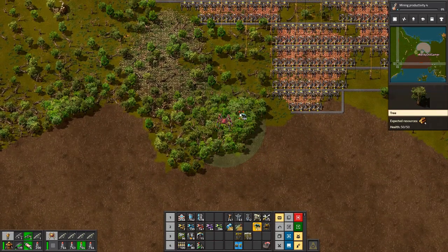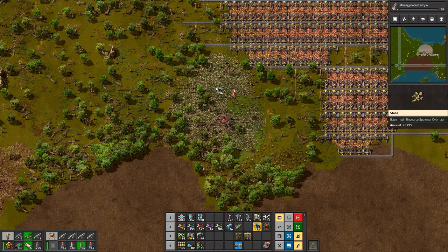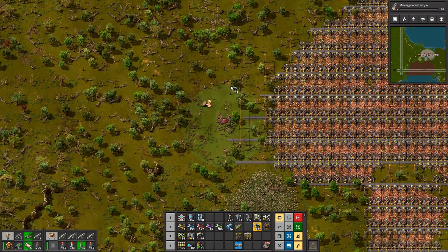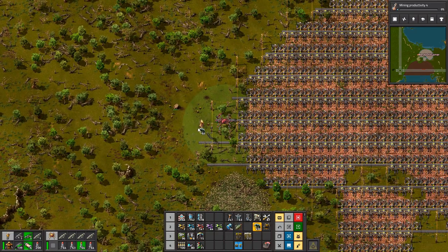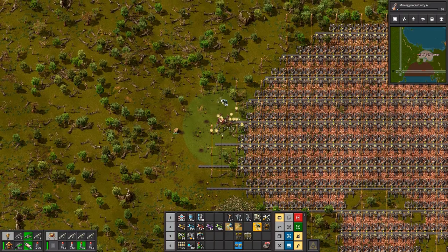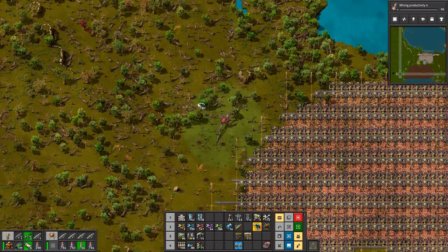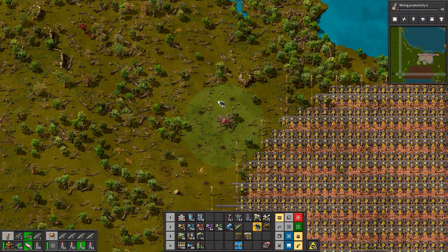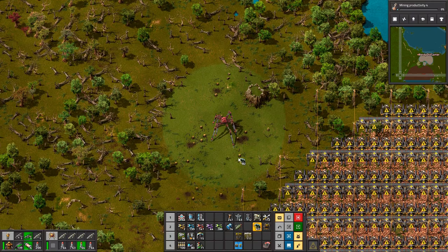Let's blow up some trees. I'm going to ignore this stone patch right next to the copper patch because we don't really need that - there is another gigantic stone patch that we can take instead. If only you could filter miners to say 'only pick up stone' - that would be really useful. Why are there pieces built there?